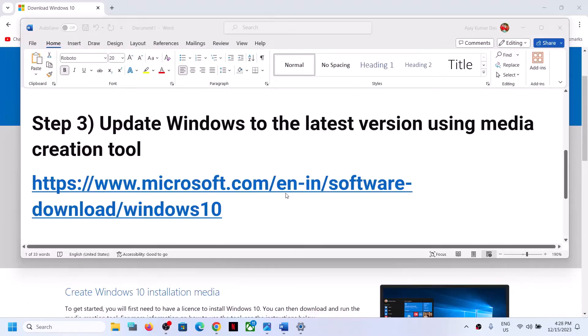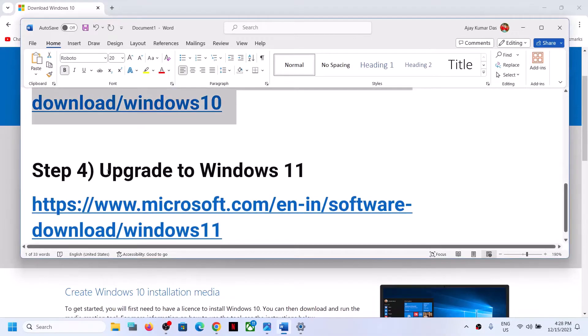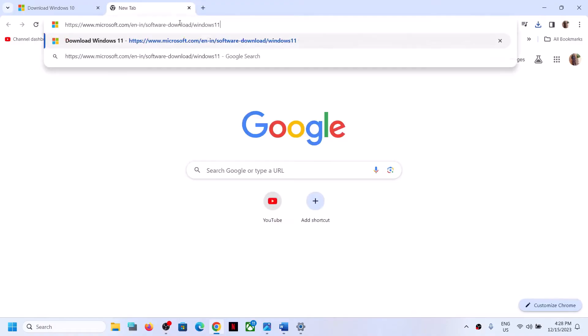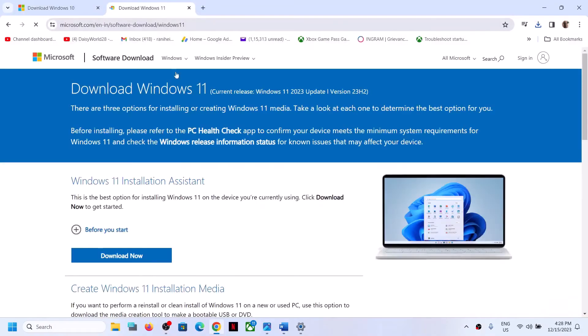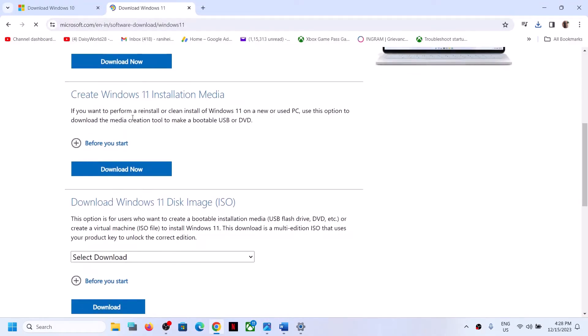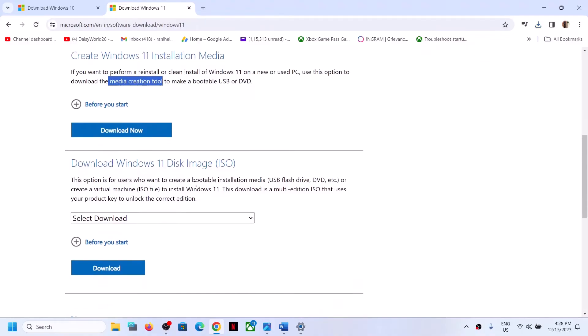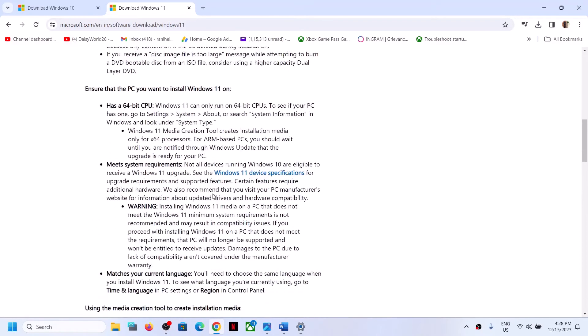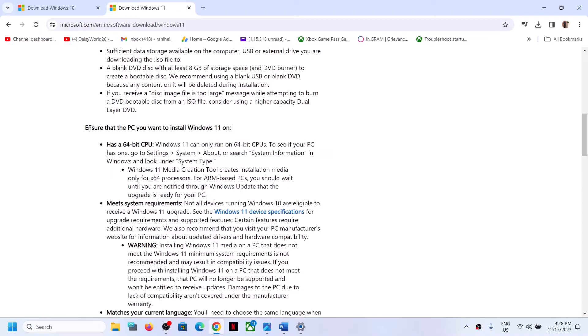If the error is still not resolved, you can upgrade to Windows 11. Go to the Microsoft website — a link is provided in the video description. You'll find the Windows 11 Media Creation Tool there. Before you start, read the requirements listed on the page.